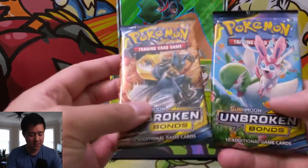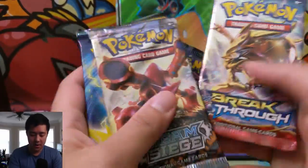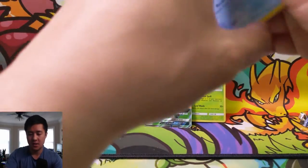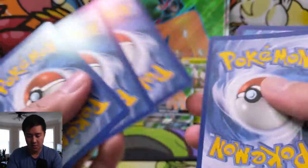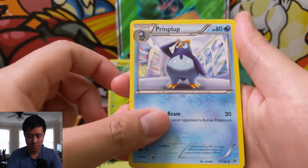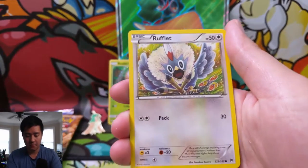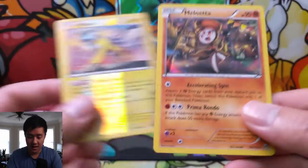I do have two extra packs of Unbroken Bonds just to round off this opening. Here we go — six packs, that's a good number. Let's go XY first. XY is not the most exciting thing but I do enjoy opening them since they are different. Starting off with Breakthrough: we have a Reserve Ticket, Piplup, Skyla, Goldeen, Starly, Chespin, Woobat, Rufflet, a Raikou reverse — pretty cool — and then a Meloetta for the holo. Not bad.